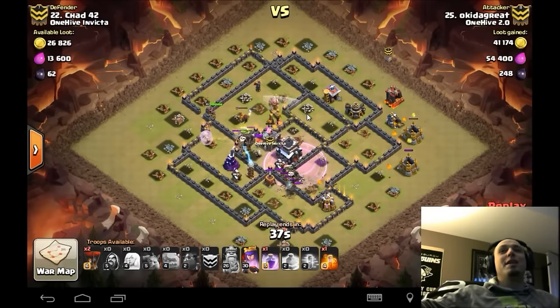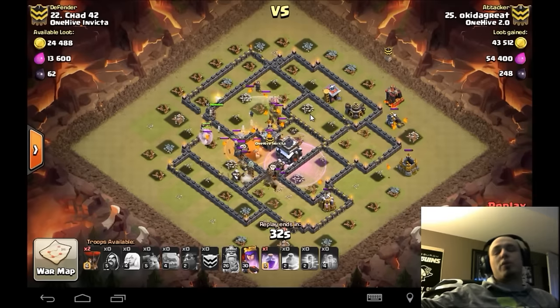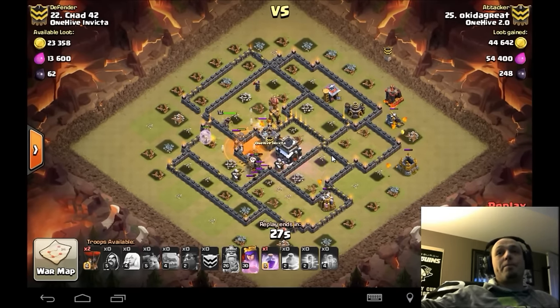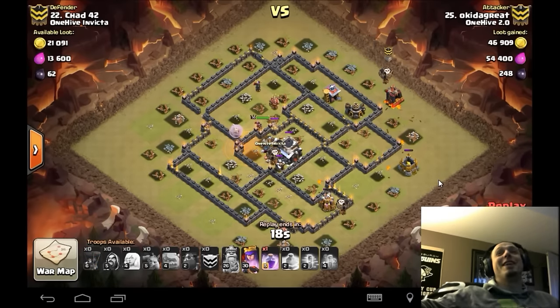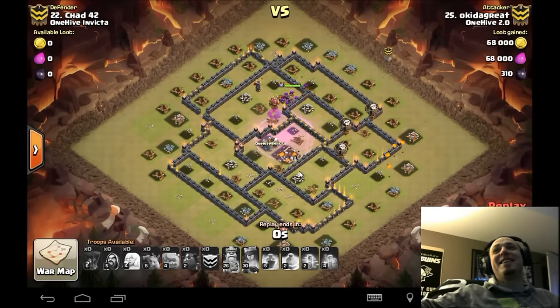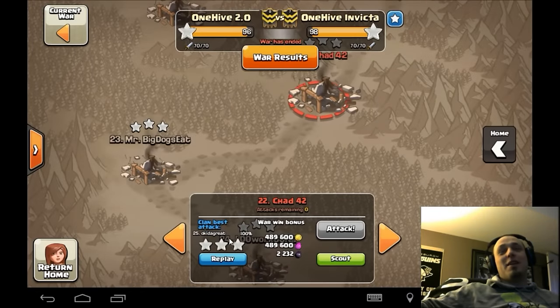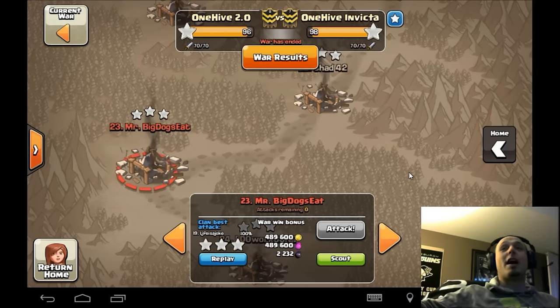Air skeletons are going to be more common after the update. I've been playing with them — it's tough because I like using ground skeletons to help protect against queen walks and tie up units, but air skeletons are becoming a lot more viable. Five healers is a huge investment, but when you can take out that many valuable buildings it's totally worth it — especially with the extra 30 seconds, because time was always the issue on queen walks.